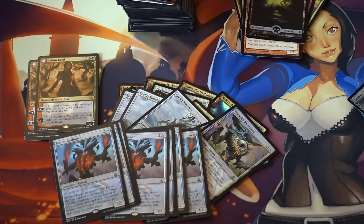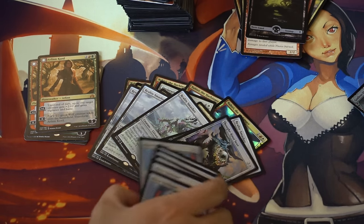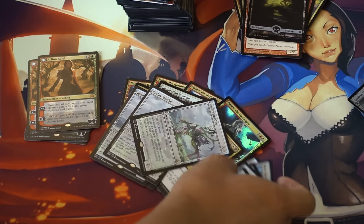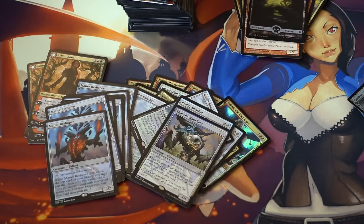So I'm collecting these. Reality Smasher is also around $2-3. Thought-Knot Seer is slightly more expensive at $4-5, but it's a 4/4 that takes your opponent's best card — very comparable to Vendilion Clique in my opinion.